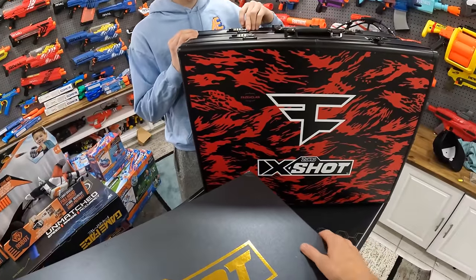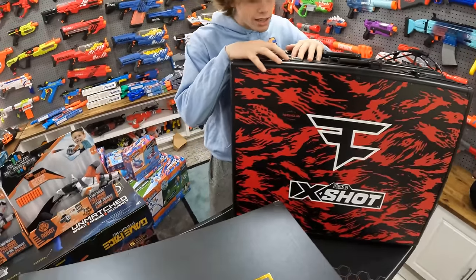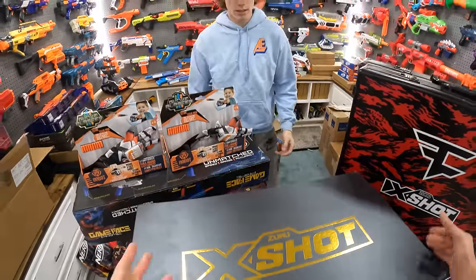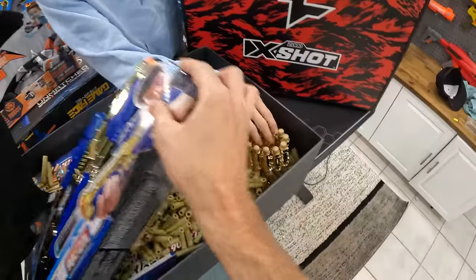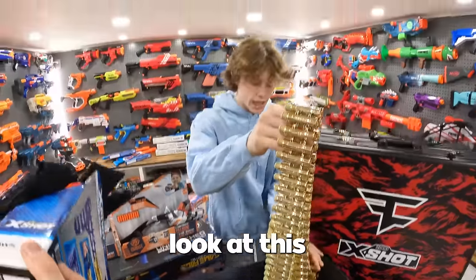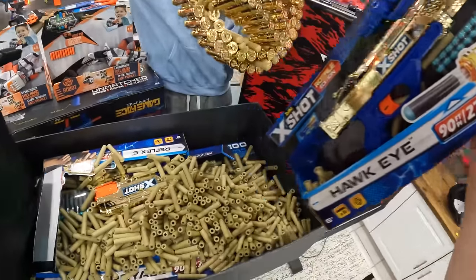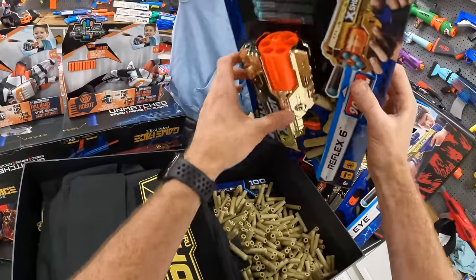FaZe Clan meets X-Shot. Look here closely — it's got a code on it to unlock it. You want to do that one first? This thing is actually pretty sweet. And boom! Oh my gosh — so it's got a vest, got a gun, and look how much ammo is in here. Dude, they must have a Gatling gun in here. Yeah, I think there is. This is the coolest — and all the guns are gold. Holy darts.